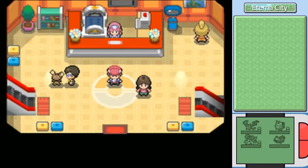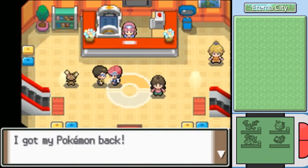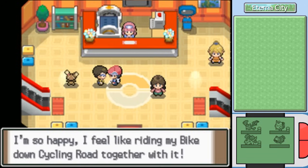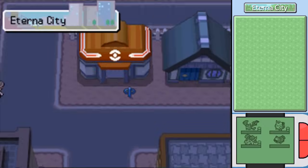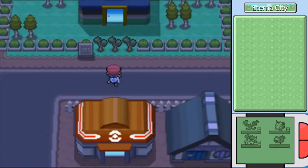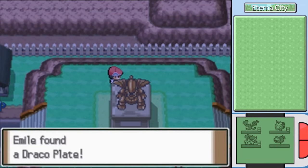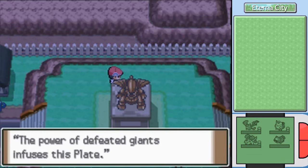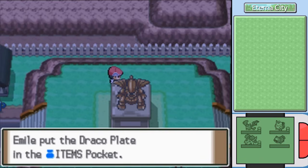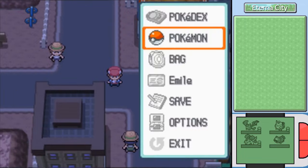Hey everybody, it's ChuggaConroy! Welcome back to more Pokemon Platinum! Last time, we drove Team Galactic out of Eterna City and saved the Cycle Shop Manager's Pokemon. We also learned some heartwarming secrets dealing with Rotom. This time, we're heading out of Eterna and continuing our adventure. Before we hit the road, I want to go over to this statue — I'll dub it the Diopal statue, combining the two names engraved on it. We can get the Draco Plate by checking right behind it. It raises the power of Dragon-type moves.